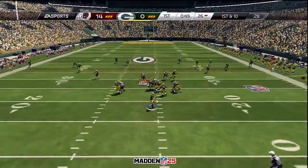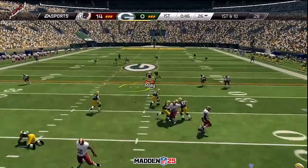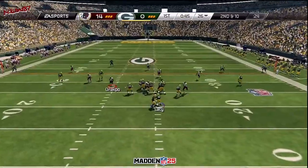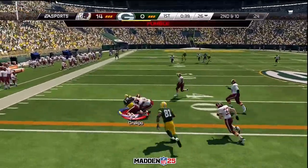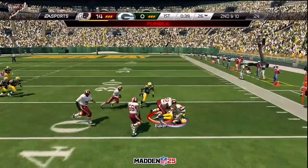First and 10. Play action fake, looking to throw. Airtight. Play fake here, looking to scramble, taking off. Ball is out — a recovery by the defense.